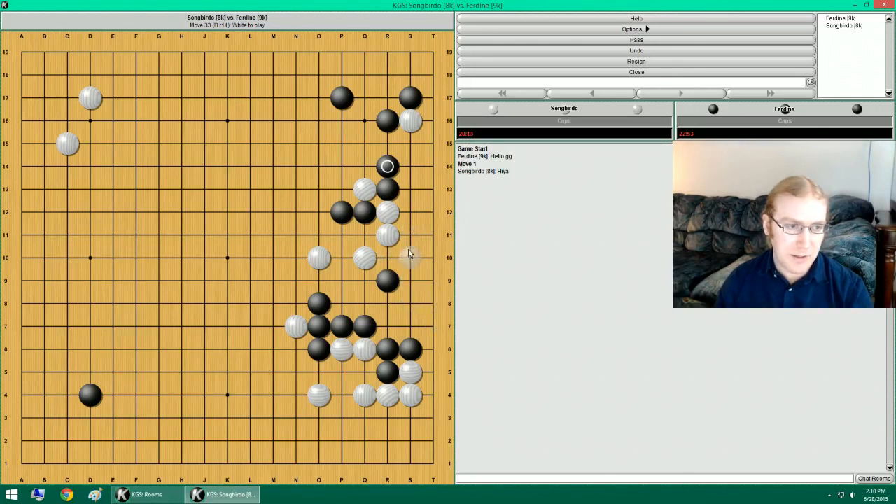Actually, if he does that, I'll pull back directly. If he does this, I will go here, poking at that. Or cut there directly. If he goes here, I do this. If he pokes there, then I do this cut. Because then I can capture that stone.